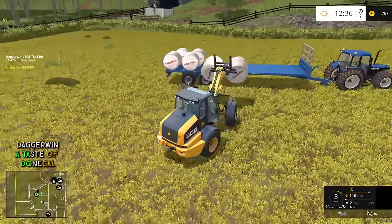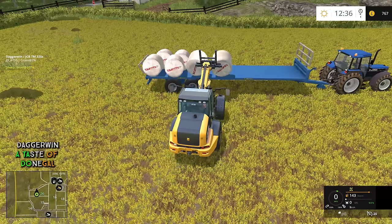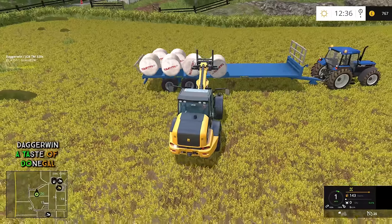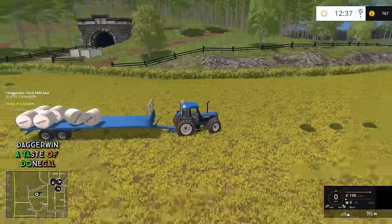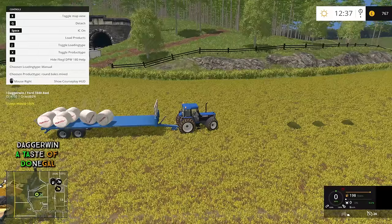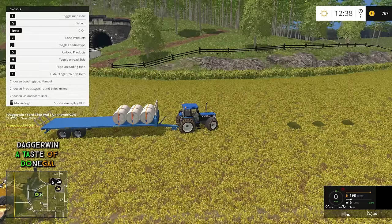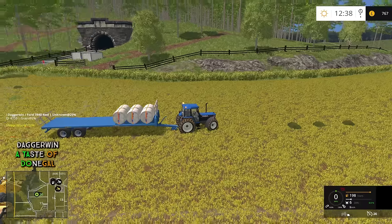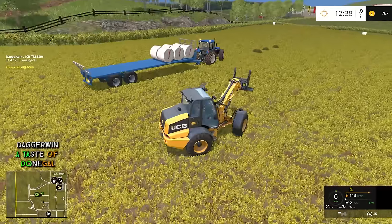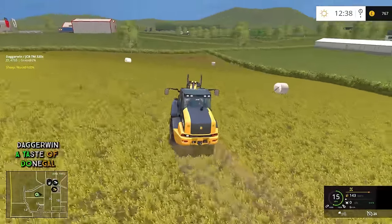One thing I've noticed: if you put four-wheel drive on, it makes the whole process of stacking onto the trailer a lot easier. Because if you don't, the wheels just tend to slip, and if you adjust the boom so they don't slip, you tend to pull the bales off. Although it is still very possible to knock them off the trailer, as I've just found out. What I'm going to do is change the product type to round bales mixed, and then if you press B they automatically load on. I then tend to detach them again but only onto the trailer, so if I press M it looks a bit more realistic because you're obviously going to strap them on at the end. Although that is cheating, I have to say — it makes the whole process a lot easier for me, because I am terrible. I did warn you.